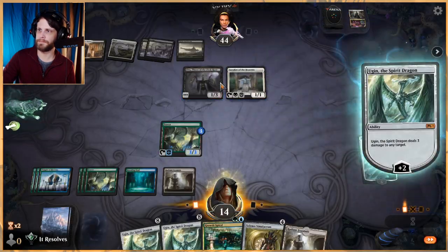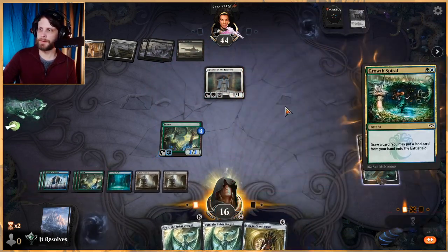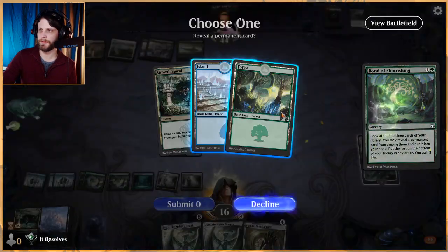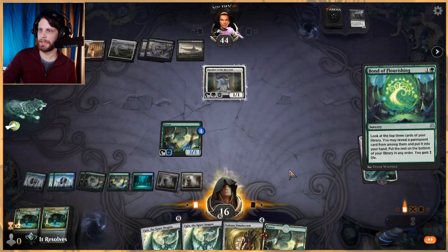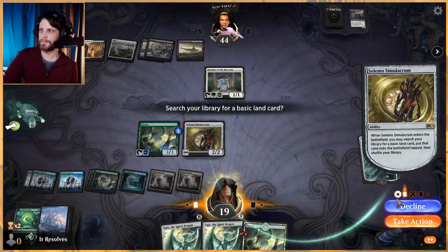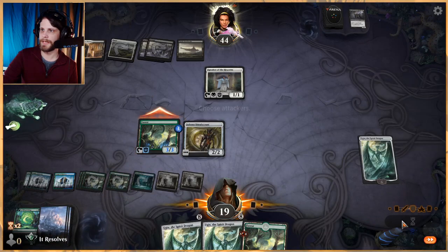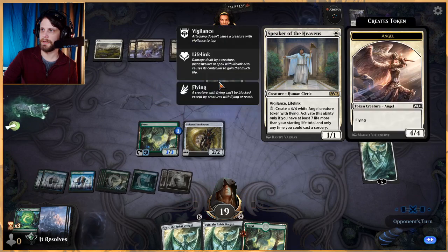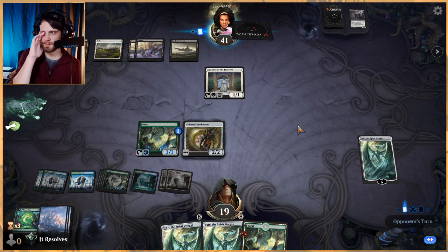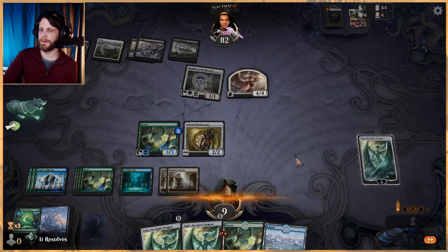Let's kill that. We could kill both of these but we don't actually have to. Let's Growth Spiral — Bond of Flourishing, we'll take a land. Solemn Simulacrum — take action, get a Forest, and we'll attack because we can now. They do get to create little Angels here which is quite good, but again we get to exile everything with Ugin so I don't particularly care about that.